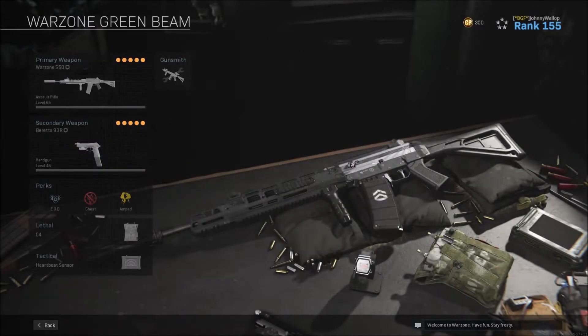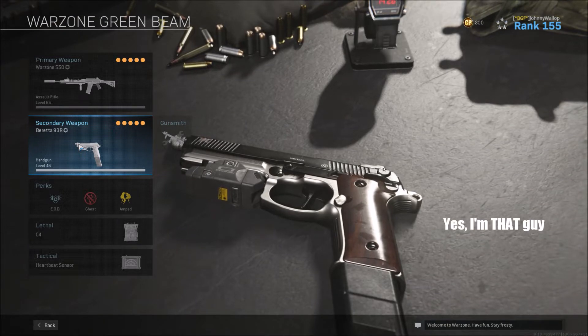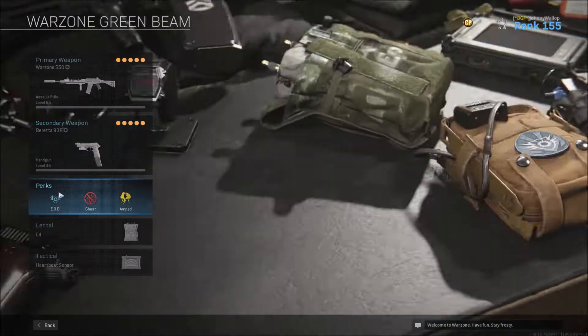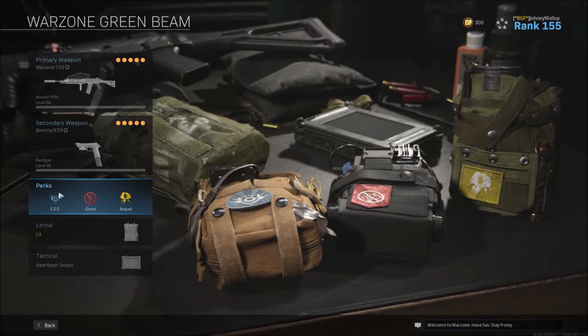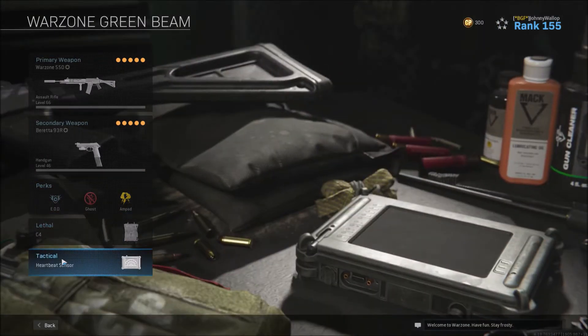Let's take a quick look at the full loadout I've been using as well. So we've got the Grau as the primary, obviously. We've got the akimbo burst fire Renettis, but I only really use those until I find a decent sniper. And then we've got EOD, Ghost and Amped as the perks. C4 and a heartbeat sensor. And that is it. That is all you need.